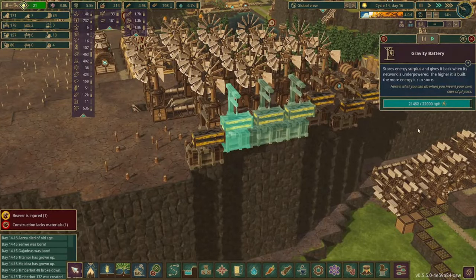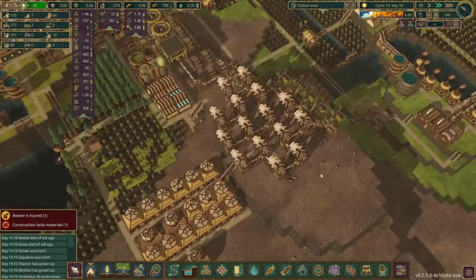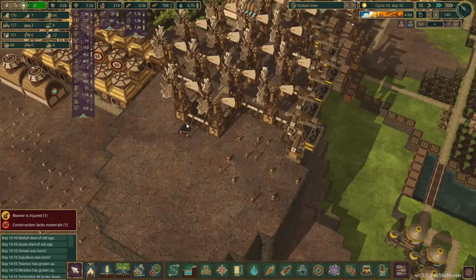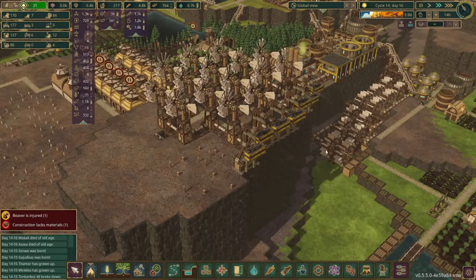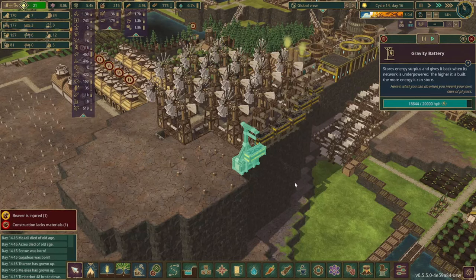Power is doing much better also. We got these completely charged up before the drought started, and we have a lot of large windmills with more room to continue expanding, but we don't really need to do that quite yet since I think all these windmills plus the water wheels have provided enough power. And this is only a five day drought so I don't think we'll need to worry too much about running out of power.